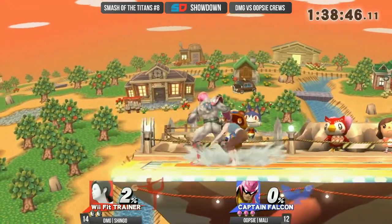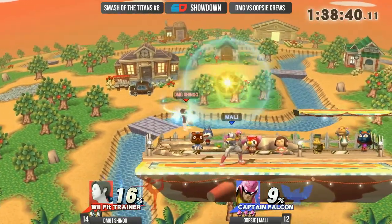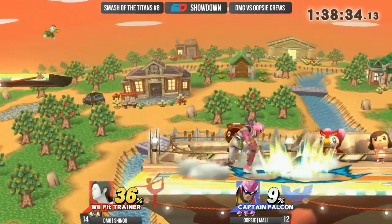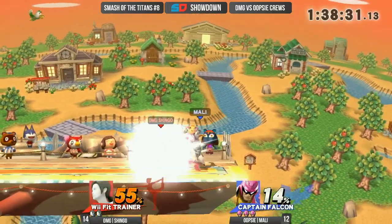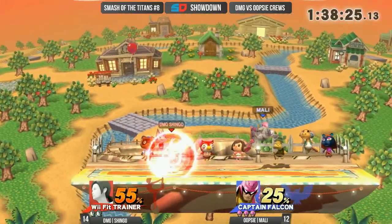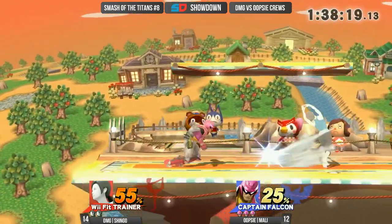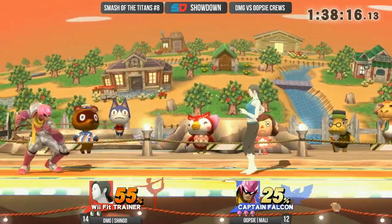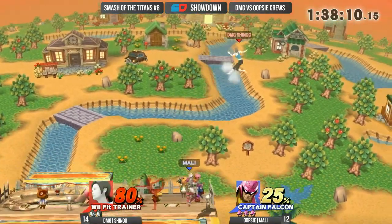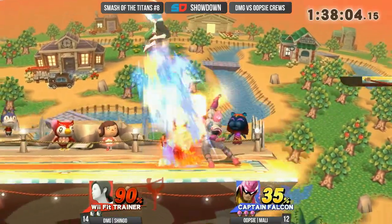So here we're probably going to see more traditional Wii Fit play style — camping the ledge and charging Sun Salutation, alternating between that and Spike. Mally getting off to a good start here — that's what I was talking about, going for the tech off nothing just because. He's getting up to a pretty good lead right now. Some of the best Captain Falcon players don't usually play this aggressive, but it's seeming to work for Mally right now. Just waiting to go in. He's playing a lot more patiently than I'm used to seeing. Nice gentleman combo, nice read over there — and those reads are going to be incredibly important.